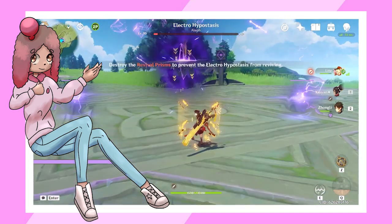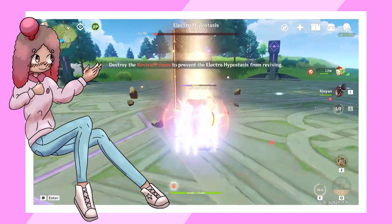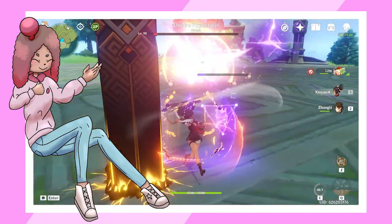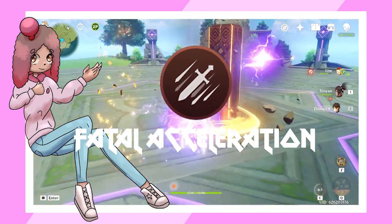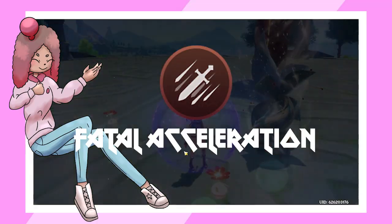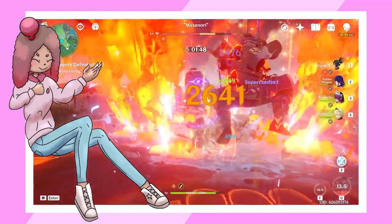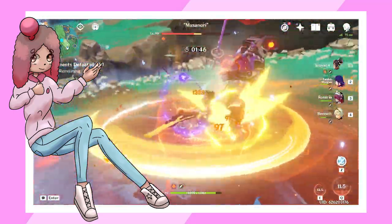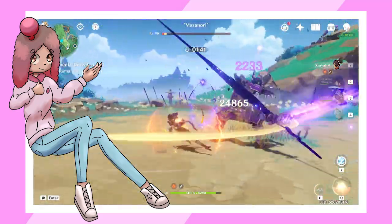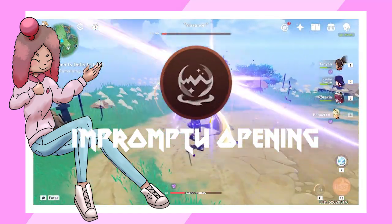Next, let's review Sunyeon's constellations. At C0, Sunyeon isn't very strong and doesn't feel very good to play — her constellations are where she really starts to shine. Starting with C1, Fatal Acceleration, Sunyeon gains a 12% attack speed bonus after scoring a critical hit. This helps her feel a lot less sluggish and makes her spinning charge attack viable. Note that you have to get a crit before doing her charge attack, as your attack speed won't increase mid-spin. Scoring a crit should be easy with her second constellation, Impromptu Opening.